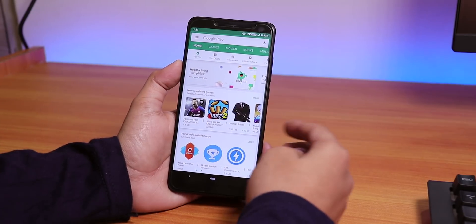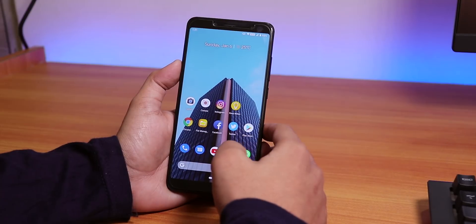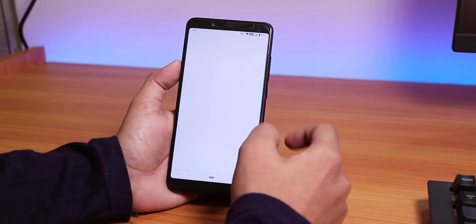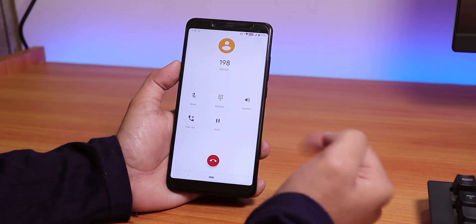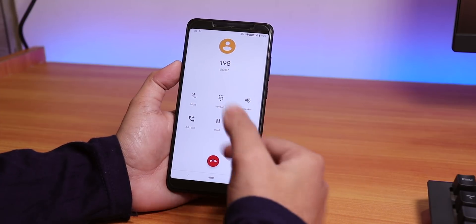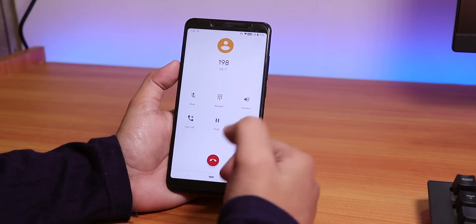We have the OnePlus OxygenOS-style VoLTE logo here, and VoLTE does work fine. As you can see, VoLTE works, but the thing is there is no call recording button — this is a pure stock Android dialer where you do not get any call recording feature.